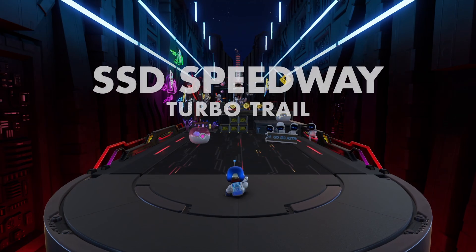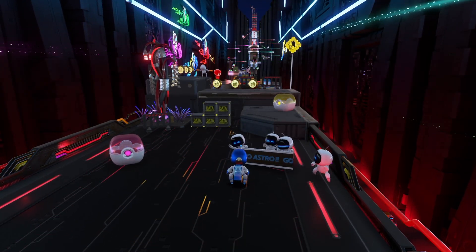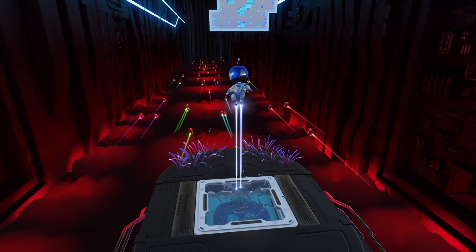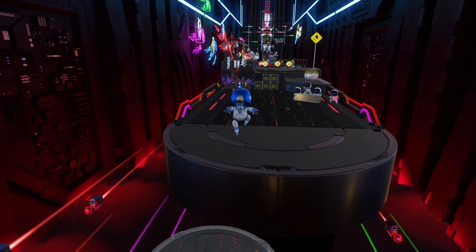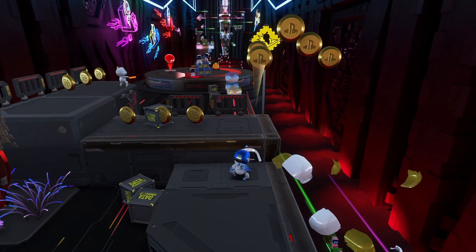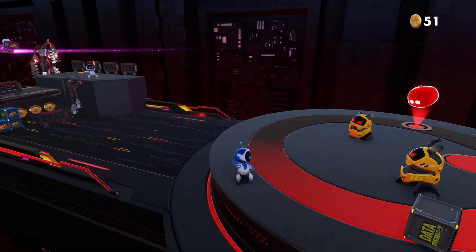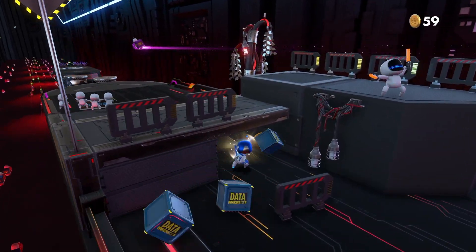I'm gonna enter the SSD Speedway — let's begin! This cool scene is pretty dope. Go go Astro, go go! There's a back section — you always gotta look backwards in a platformer. I kind of like this theme, it's pretty nice. It's significantly different but it's not better than the beach theme. I like the beach first and then this one second, but we literally just started so we'll see what we have.